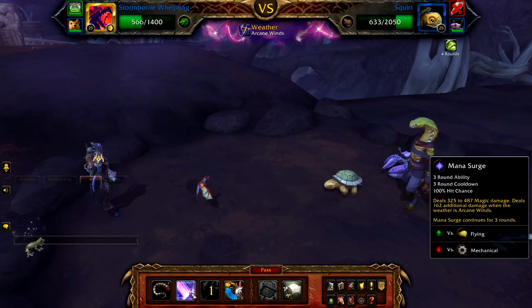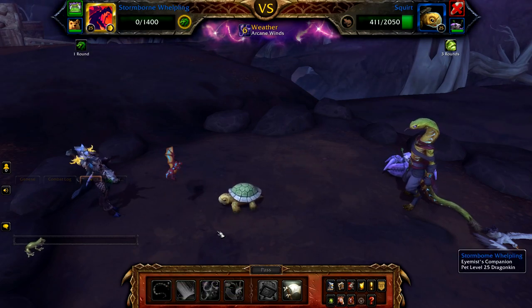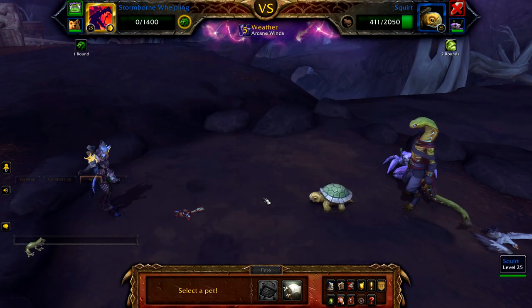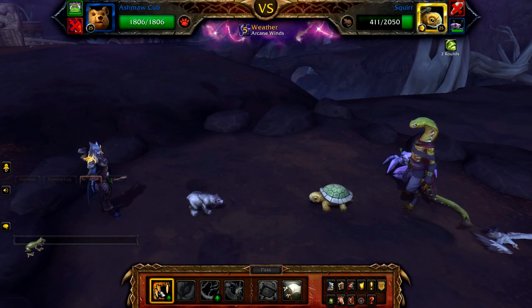Use Tail Sweep to fill until your Whelpling is defeated. If it was defeated early, bring in your Ashmore Cub and cast Claw until Squirt is defeated.